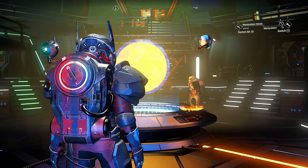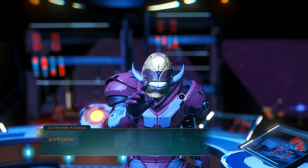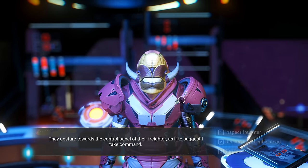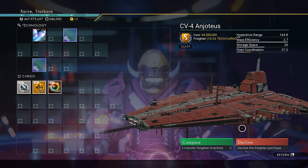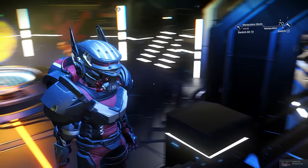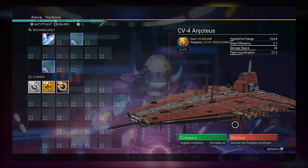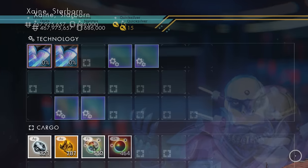Freighters are like ships — their Supercharged Slot locations are defined by the ship's seed, then the class of the Freighter will define how many of those slots are usable. During testing over many tests, enough to spawn 3 S Classes, I noticed a single A Class spawn had the 2 visible slots shifted slightly to the left by one slot compared to all others I'd spawned.